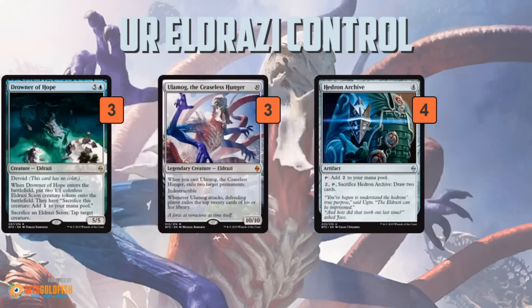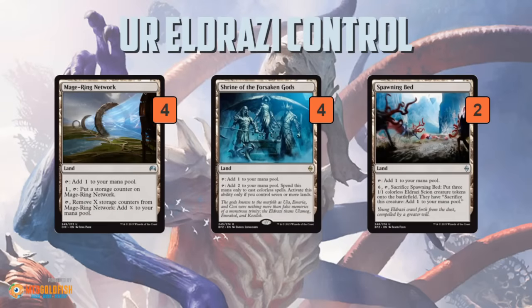So I just said the deck doesn't have ramp cards — how is it casting Ulamog? Well, it's using its lands to ramp, and this is awesome because lands are such low opportunity cost. Instead of filling your deck with bad cards like Explosive Vegetation and Nissa's Pilgrimage, you can play good cards.